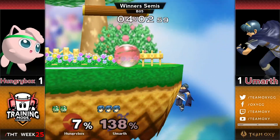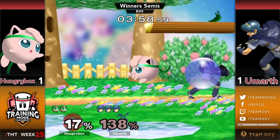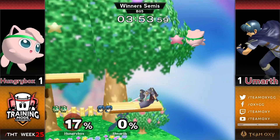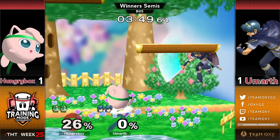Forward throw — let's see if he can turn this into an edgeguard. Just falls to the ledge. Hungrybox definitely struggling with some of these close-to-the-ledge mixups. HBox is able to find the back air and brings it back to two stocks apiece. He only took 17%, so this game is very even.